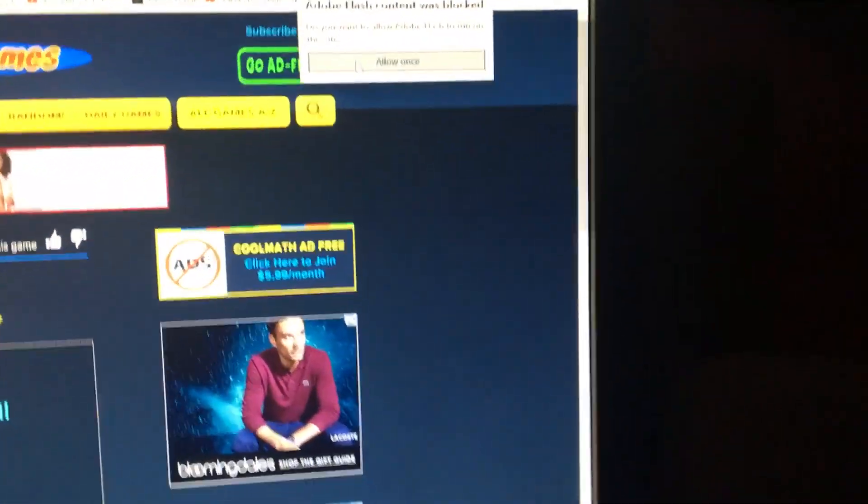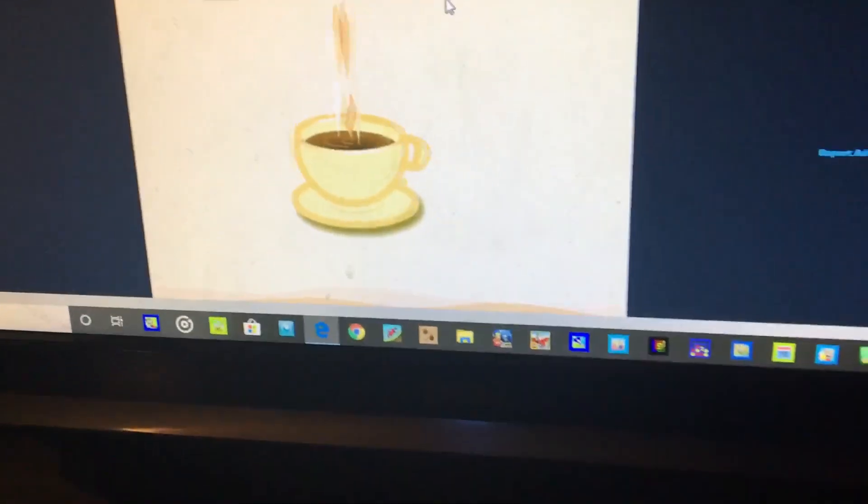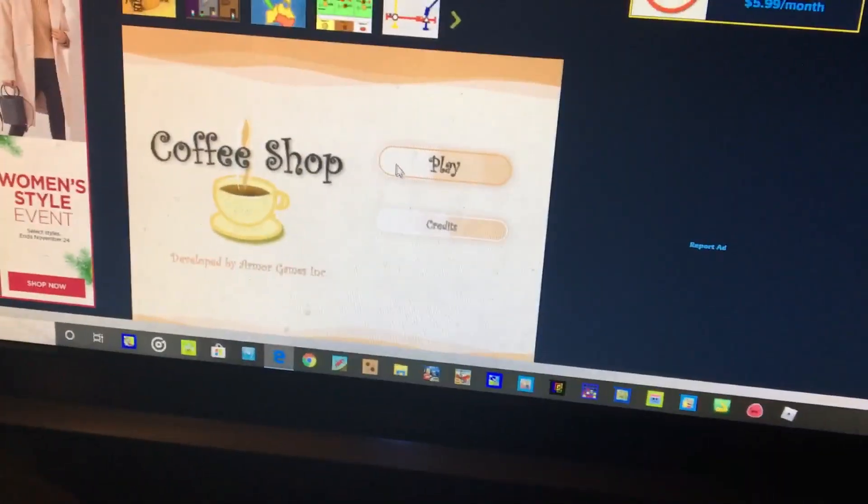Allow once so we can allow the site. Then go to Coffee Shop and press play.